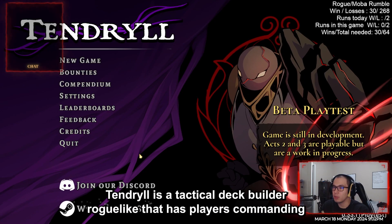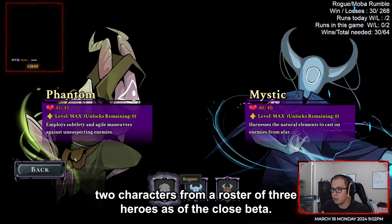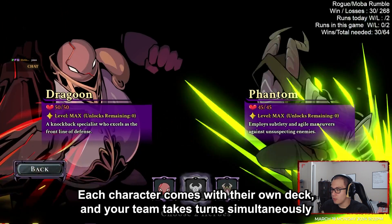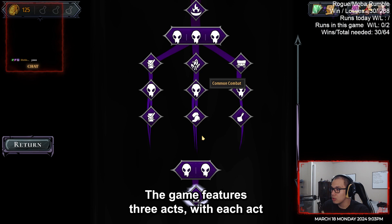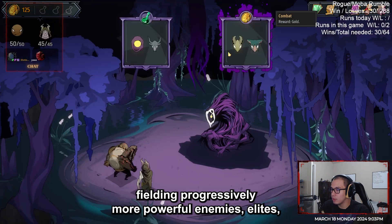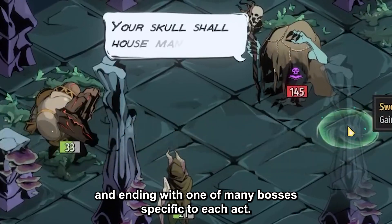So let's get started! Tendril is a tactical deck builder roguelike that has players commanding two characters from a roster of three heroes, as of the closed beta. Each character comes with their own deck, and your team takes turns simultaneously with each other. The game features three acts, with each act fielding progressively more powerful enemies and elites, ending with one of many bosses specific to each act.